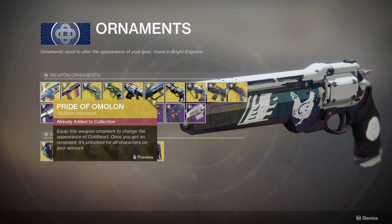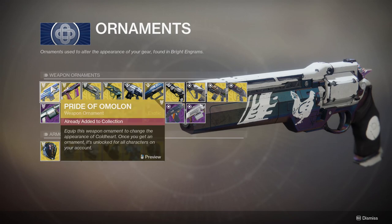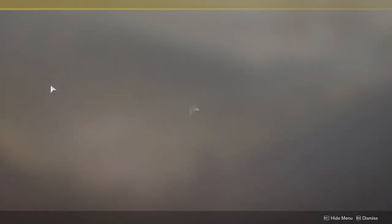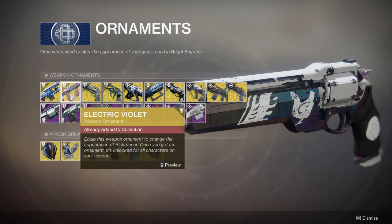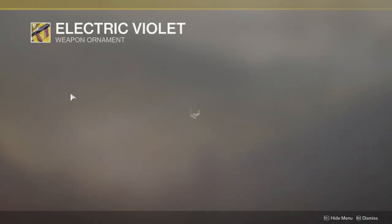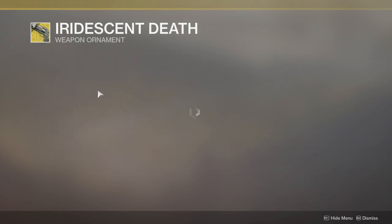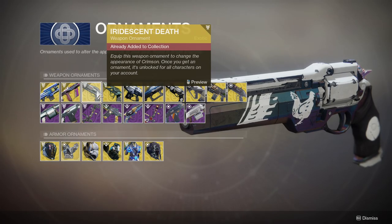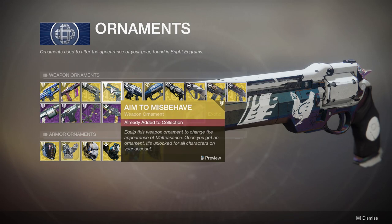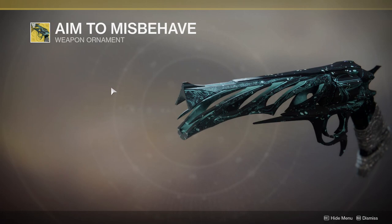Let's start out with the ornaments, which I literally have almost all of these, if not all of them. We got the Pride of Omelon for Coldheart, I think. It's fine, looks cool. These all look cool, not gonna lie. Looks cool for the Risk Runner. This is for — Crimson. All the exotic names are escaping me right now. Malfeasance, which I still think this is one of the best ornaments in the game, hands down. Looks so good.